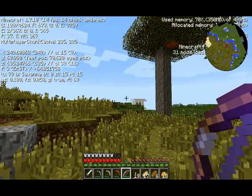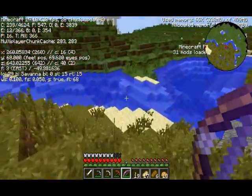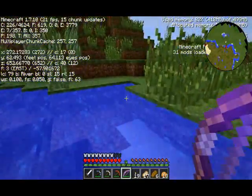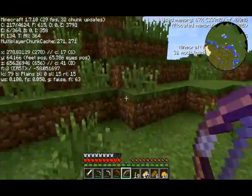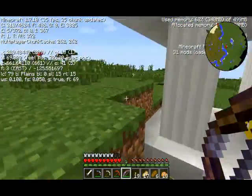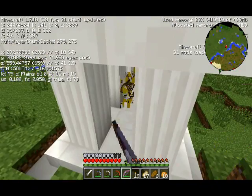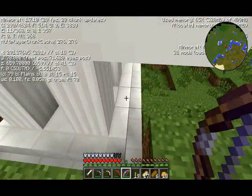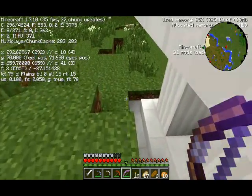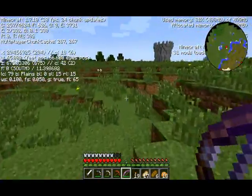Zero frames per second. There we go. Once the numbers start climbing, that means we can move again. Come on, let's get some lucky armor, lucky sword, lucky something. No unlucky TNT this time. Just in case. We're going to get up here. Just a regular bow and a bunch of arrows. Is that all we got? Yep, pretty much. That's all we got.